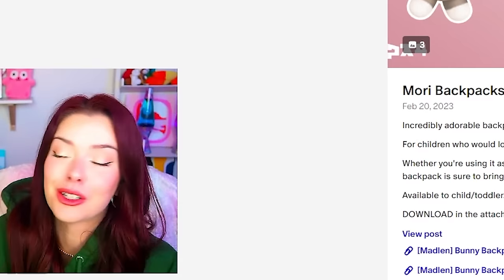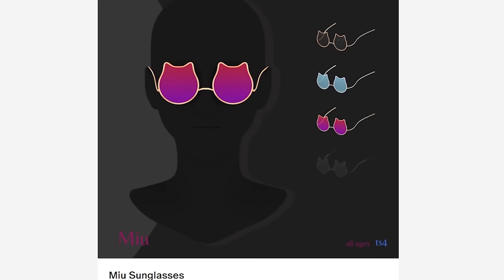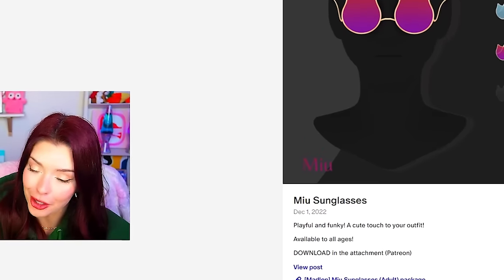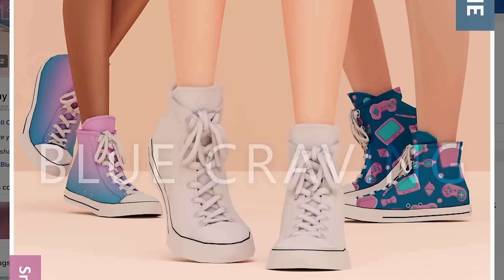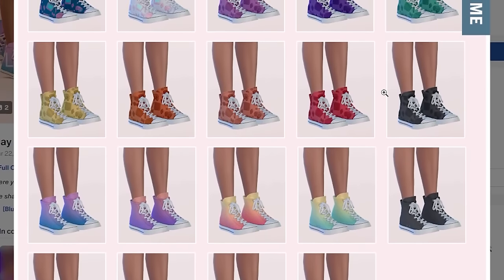I literally never ever have children or toddlers in my game. Okay, the final thing I'm getting from this creator are these cat glasses. If I'm gonna be creating Jade I gotta get her these glasses — they're perfect. Okay another random thing I found: these sneakers. They come in a bunch of different swatches. These are by Blue Craving.